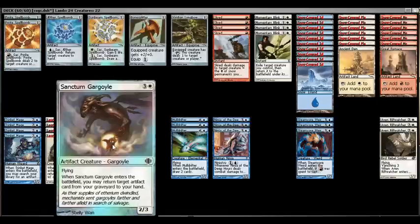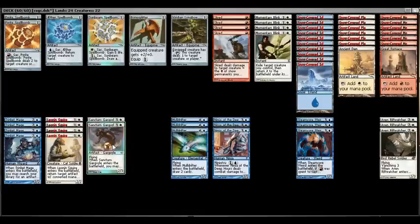The last creature to discuss is Sanctum Gargoyle — three and a white for a two-three flyer that is an artifact creature. When it enters the battlefield you may return an artifact from your graveyard to your hand, so it basically acts as copies five and six of Leonin Squire. It's not quite as powerful, but it's a solid trade-off since you're already running the full set of Squire. You get decent stats and evasion.